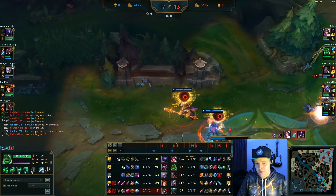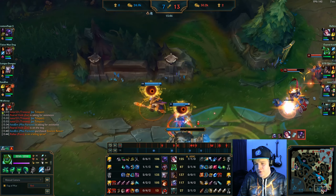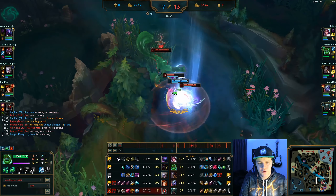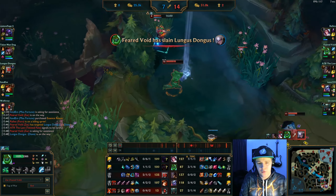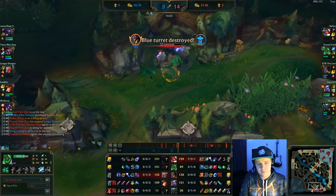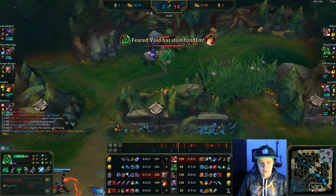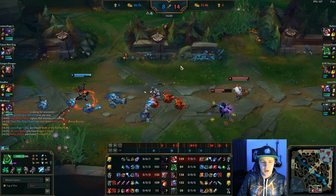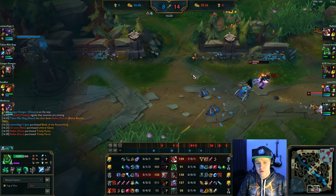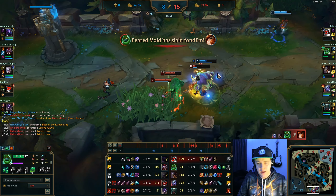I hear fights going on bot lane so I instantly walk past my camps to get position to either cut off Diana or be in the fight as fast as possible. I just saw Diana through TF's ult, so I wait to interrupt her and CC her down wherever I can. TF lands a stun card and I decide to go in on it - I queue them, knock them together and they both pretty much die. TF dies there sadly but it's not that big of a deal.